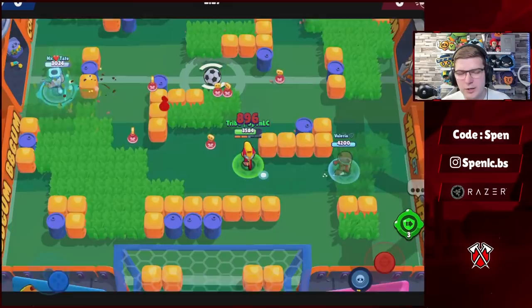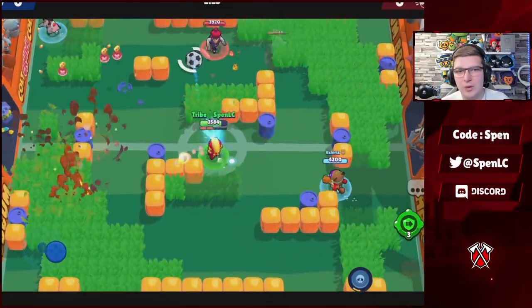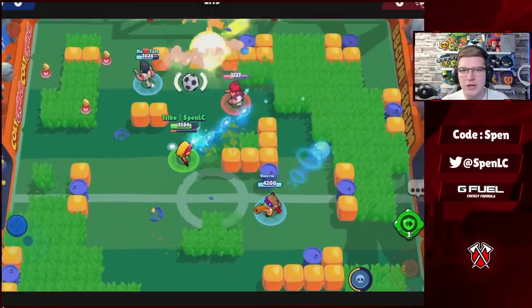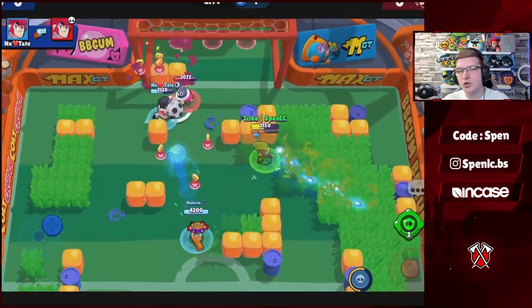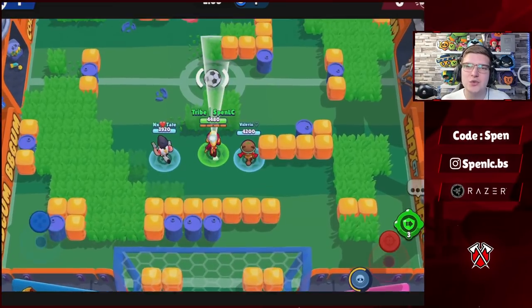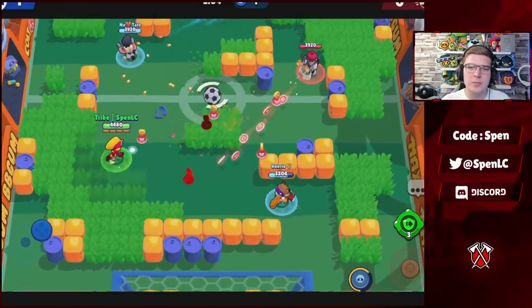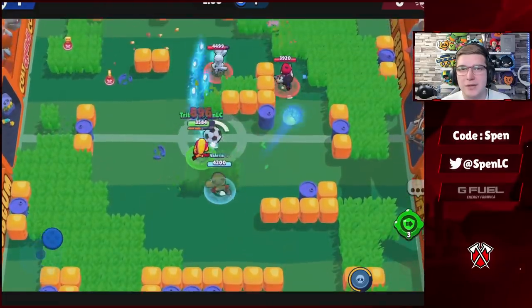Moving on to Max — there's only one choice in terms of gadgets. Her other gadget is just really bad. Phase Shifter is one of the best gadgets in the game, allowing you to be super aggressive and tank pretty much anything — like a Piper shot or a Nani peek — in those clutch situations. For star powers, Supercharge got a huge nerf with the last balance changes. I think it's a 50/50 — I tend to use Supercharge a lot more since you get your super passively, but Run 'N' Gun can also be a good option.